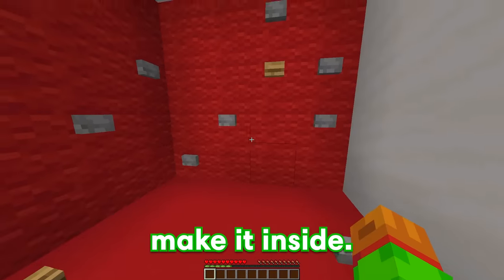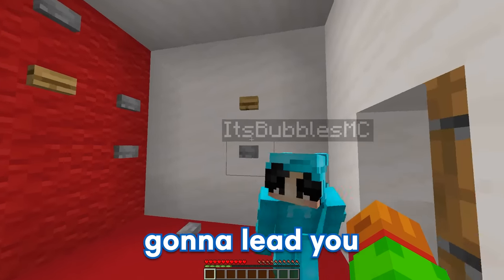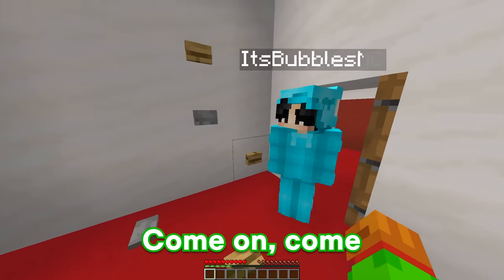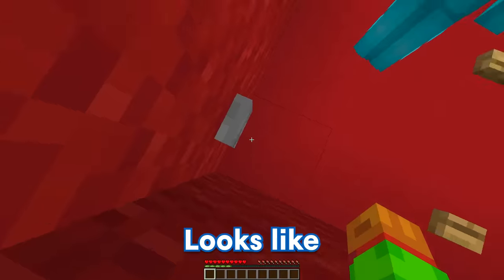Wait a second — why is there a ton of buttons? Yep, you're gonna have to try and figure out which button leads you to the next room. That shouldn't be too hard — I'll try pressing down all of these buttons just like this. Come on, come on, come on. And wait a second — there's a trapdoor right here. Looks like you found it! Let's go. And I made it inside of this room.